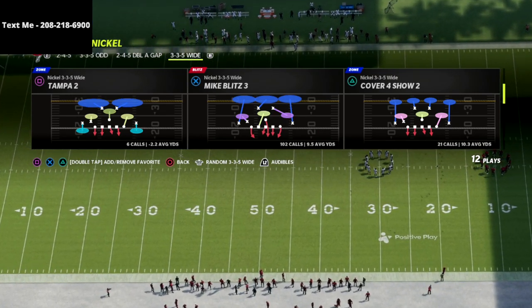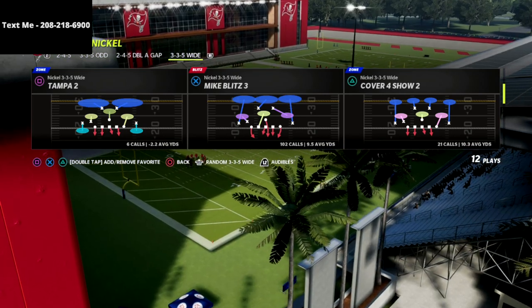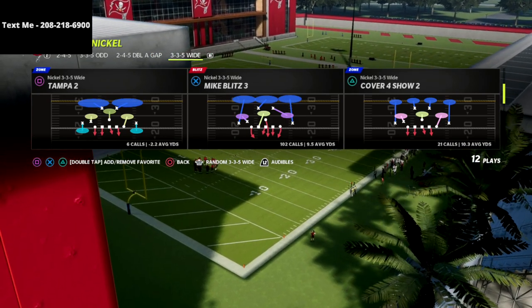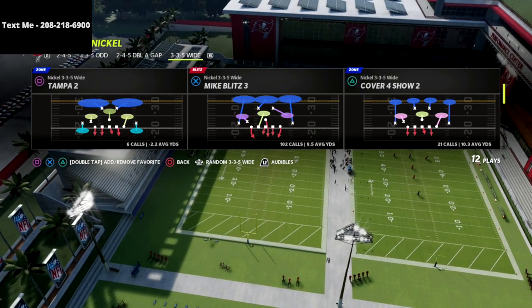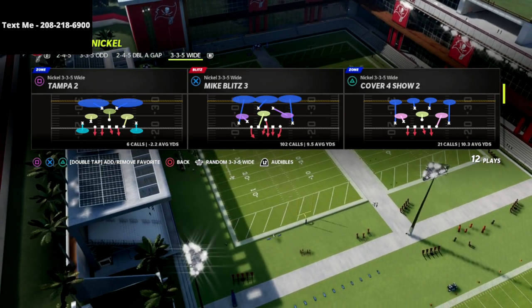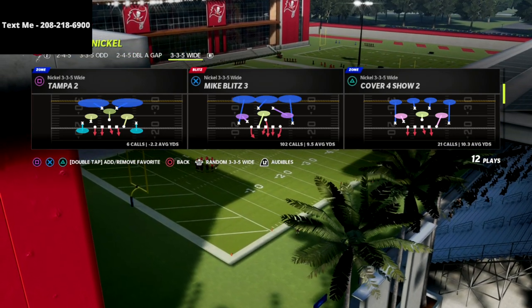Right now as it sits, we have phenomenal coverage defenses in this guide. What I really like is that we were able to give you a detailed blueprint on how to stop things like trips tight end, gun bunch, bunch tight end, U-trips, spread, and compression sets — pretty much any meta offense. You're going to have the tools to shut all of that down.